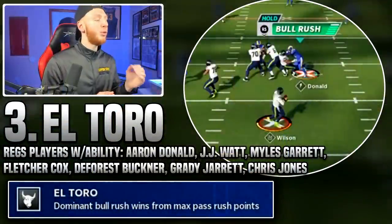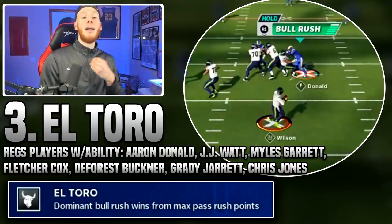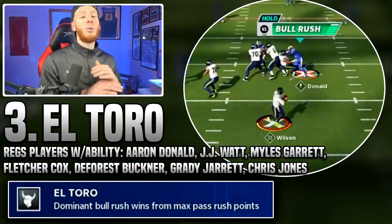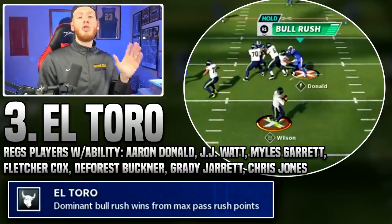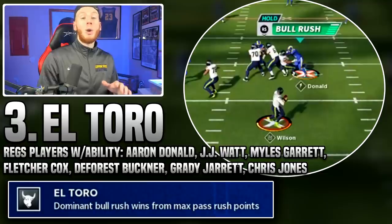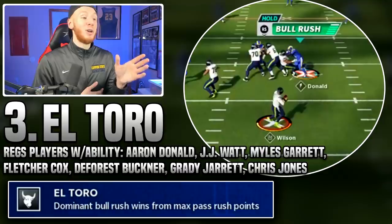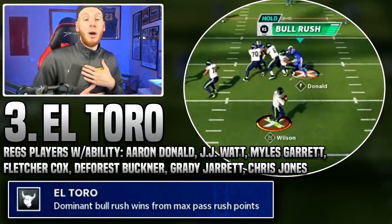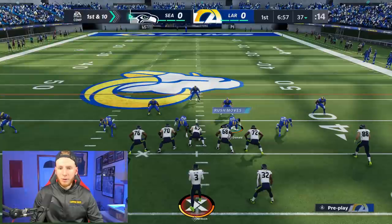For number three we have El Toro. I was very close to putting this at number two, but ultimately I prefer to use it on linebackers and this ability is better suited for the D-line. If you like to play the D-line, this might be number one or two for you. You need max pass rush points to use it, and I noticed it's better when you're actively controlling the player - I didn't see the bull rush animation when the AI was using it.